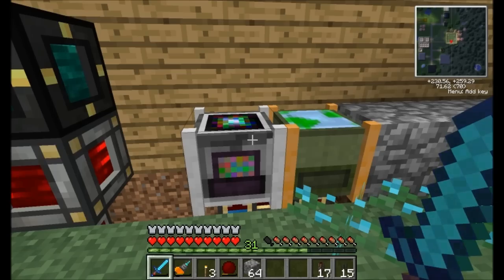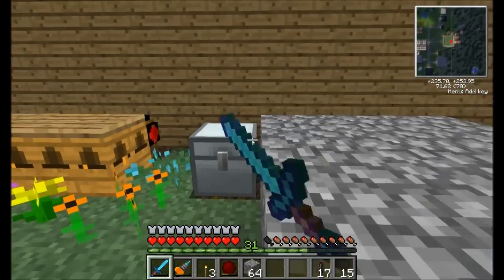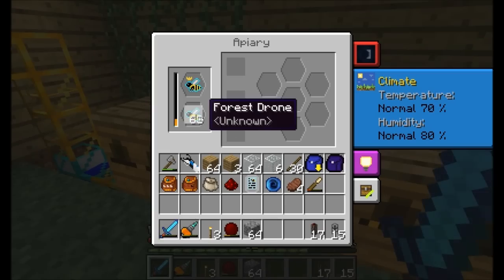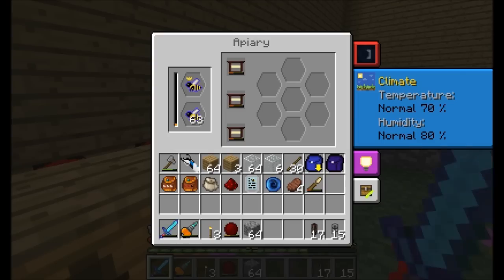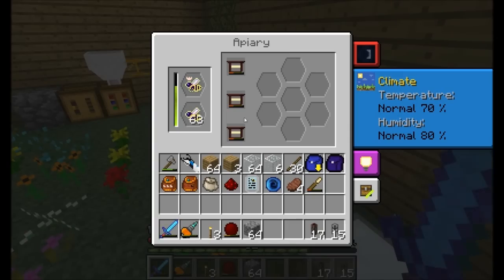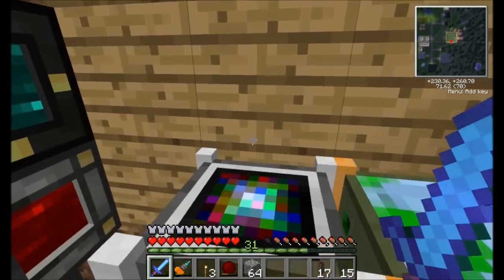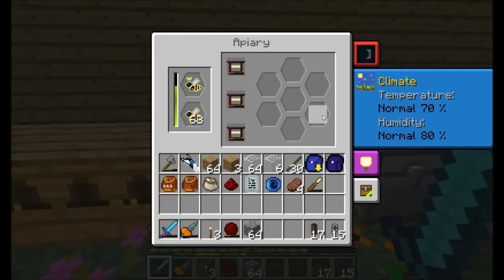Liquid DNA is a very important liquid — it's what allows us to do all the advanced genetic manipulation. Basically, you have to break down your extra bees, all the stuff you don't need. All these extra bees are completely worthless otherwise. Once you've really automated your bee stuff, there are just tons of extra drones produced — you get two or three drones per cycle and only need one. So you get lots of extras. We want to break down the bees into liquid DNA, and then use that liquid DNA to mutate and change the traits of certain bees. So it's the very first and most important machine.